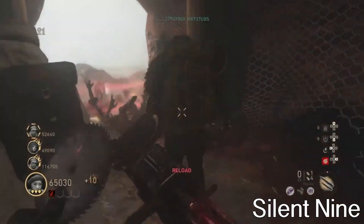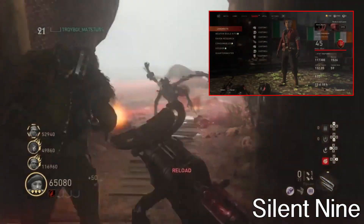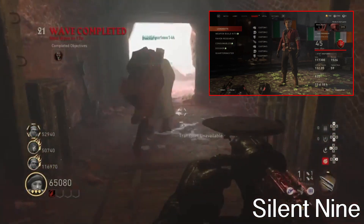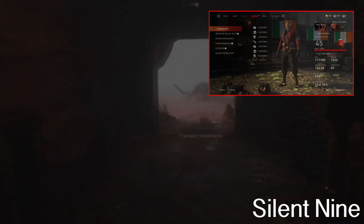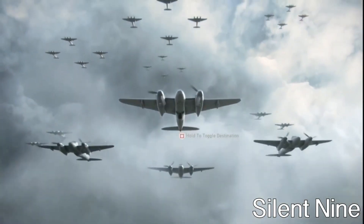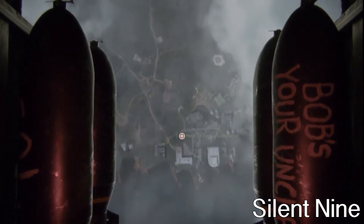So if you look on your top right, you should see the character and that is what the character looks like and that's what you're going to unlock by the end of this video. It looks really cool. I like the red — it's my favorite color. So definitely I like when these characters look red. But anyways, let's get right into the first challenge.